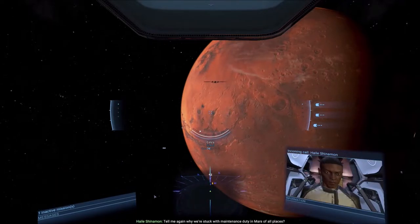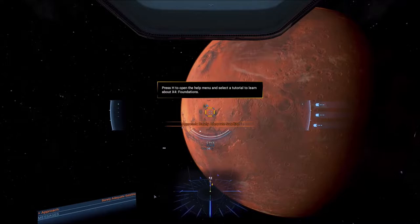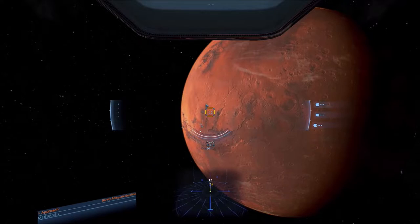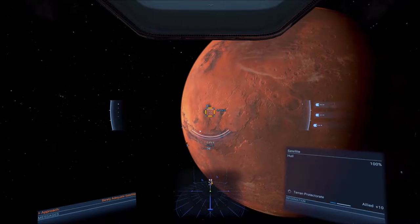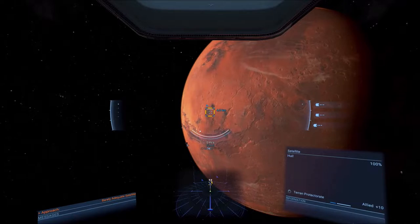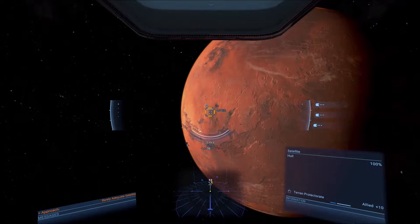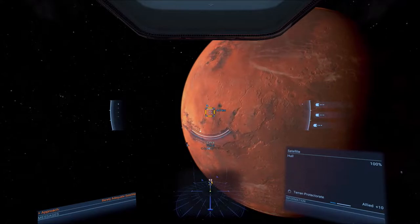NPC dialogue: 'Tell me again why we're stuck with maintenance duty in Mars of all places?' Alright, so this one starts you out a little differently — it's the Terran Cadet. You start off by going to these missions. We're a cadet working with this character. From what I've seen, this looks like one of the easiest starts because it leads you from thing to thing to thing, giving you missions and pushing you around to do different things. In a sandbox game, you need missions that pull you into activities like mining or other things.